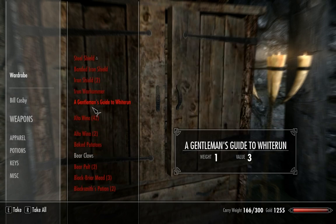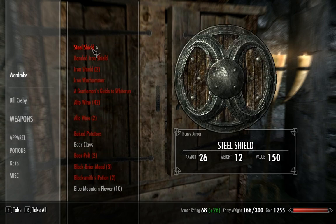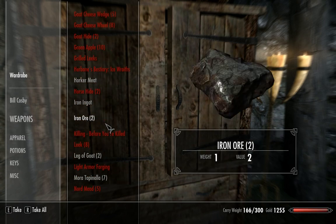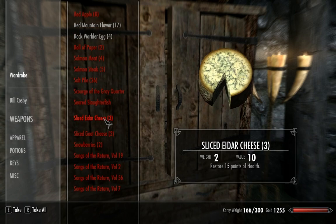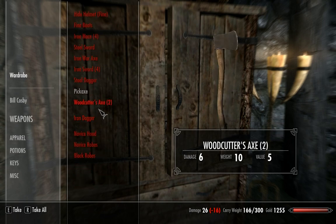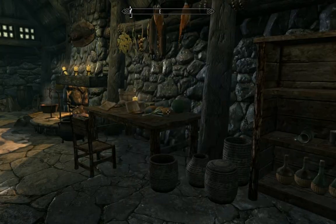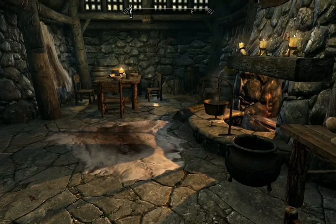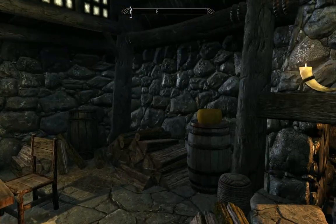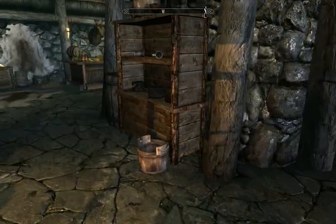Let's look at our wardrobe and all the different stuff we've got. You can see most of these red items are stolen. This is pretty much all from this area, with a few exceptions — those being the guardian stones area, Embershard Mine, and the Unbound quest. Comparatively, most of my stuff has been from stealing from this town. There's also all this food in the house that we really haven't stolen simply because we can take it anytime — it's not much of a challenge.